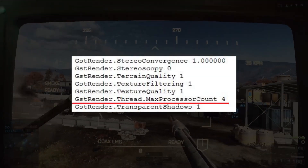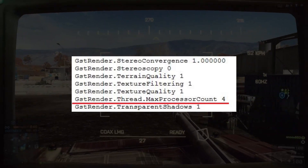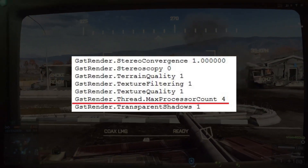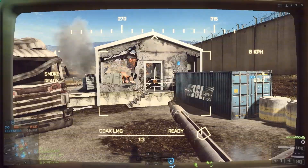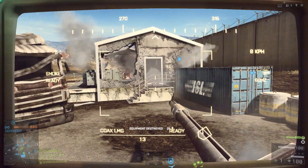The line says GstRender.Thread.MaxProcessorCount 4. Once you've got that in there, make sure you hit Save, then close it out, and that's it — easy as that.